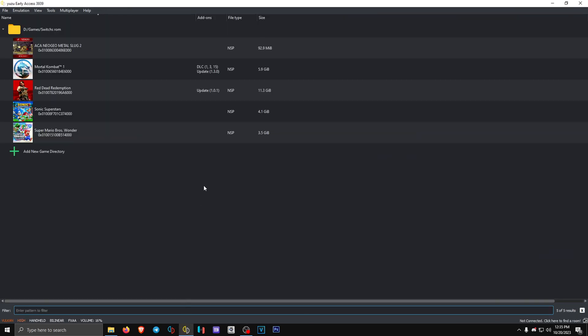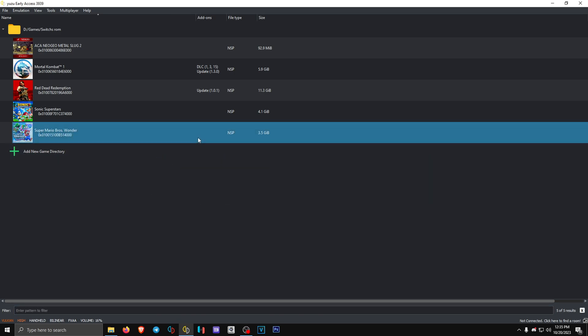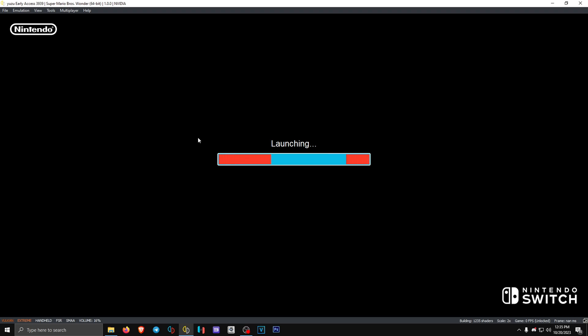The first thing you need to do is open the game and immediately press Ctrl plus View. In the game, immediately press Ctrl plus View.